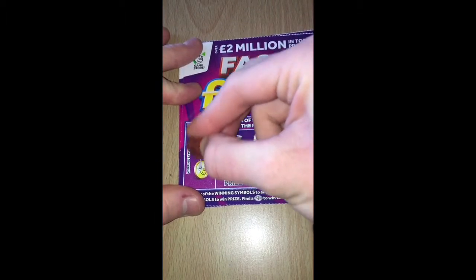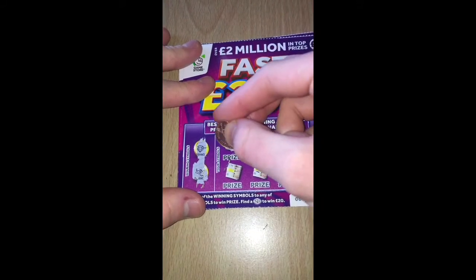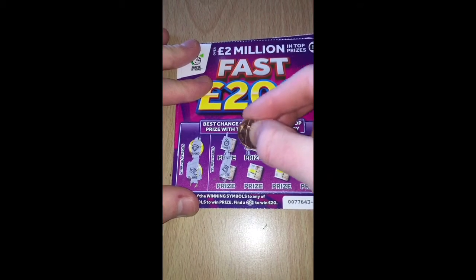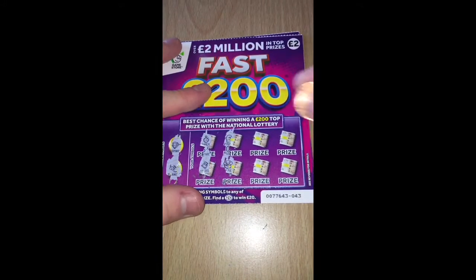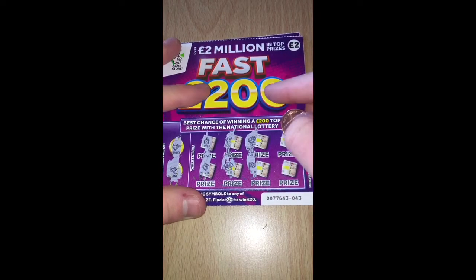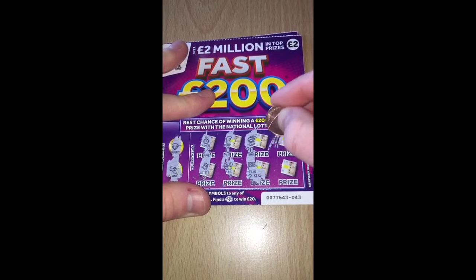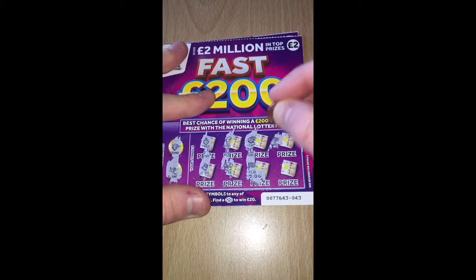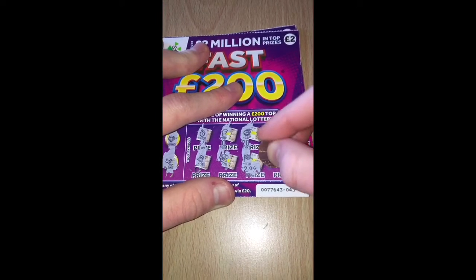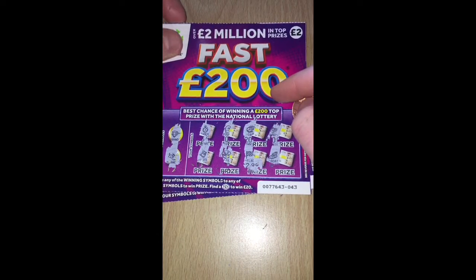And we're looking for a diamond and a plane. Every time I see that I always used to think it was actually a key. I wonder if we'll get a symbol. A flag — which is what we needed the last time. It's only £2, that's not much. It's almost a lot worse when you scratch it and it's actually like the jackpot. And a boat. No diamond, no plane.